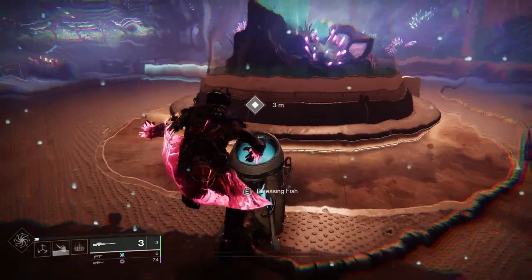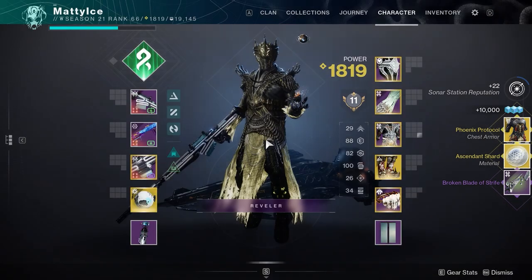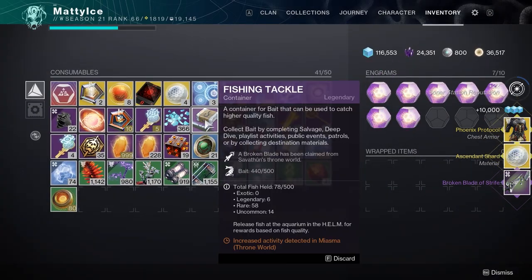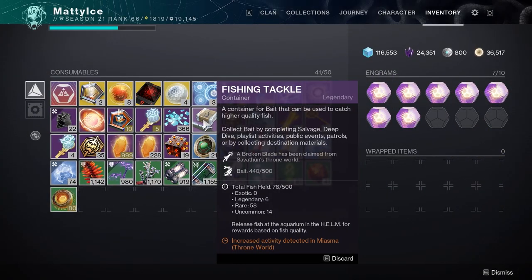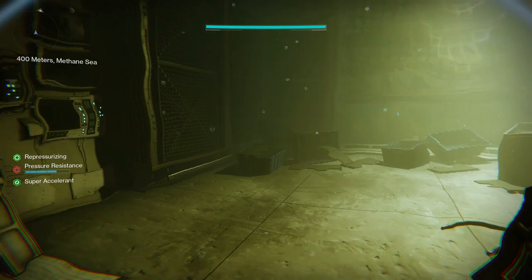Once you've been fishing for about an hour and a half and you finally get this thing to drop, you're going to want to actually go to the helm and dunk it. Once you dunk it, you're going to get a piece of broken blade, and it's going to show up on the side of your screen along with the exotic. Once you've gotten that to drop, you can go to your fishing tackle and you'll be able to see it in your tackle box.